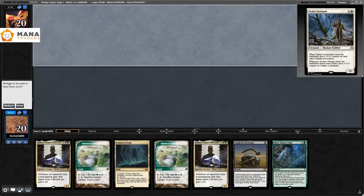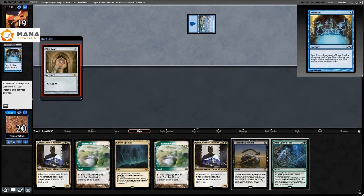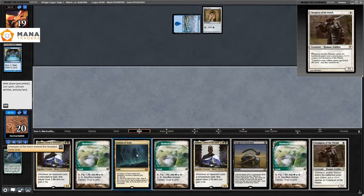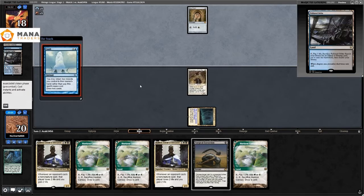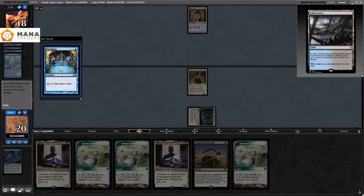Game three after boarding: they Preordain again. I have a Cavern of Souls and Combo, kept a three-lander with a three-drop in Vintage. I Once Upon a Time for a Champion to get a one-drop and just play it. It's on Cavern. They Clash, so they're definitely looking for something — probably a counterspell — otherwise there's no reason to Clash.